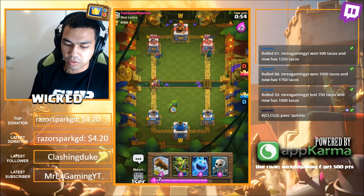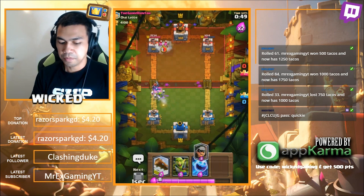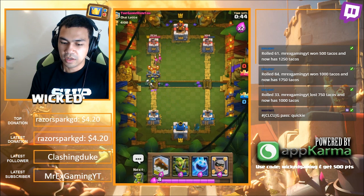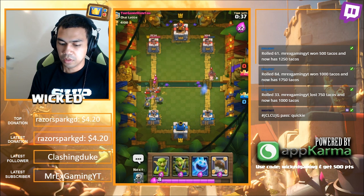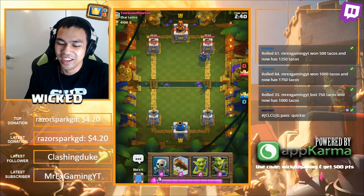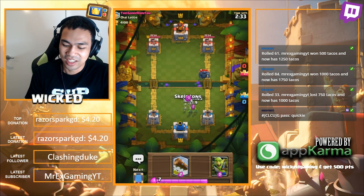I guess the Ice Wizard is great overall. What else do I have to throw at you? Hog Rider is the last one - let's go! This would be interesting. Not enough damage, doesn't stun or anything. The Hog Rider got through. I don't think she'll survive a hit - oh she did! One hit - that was good.